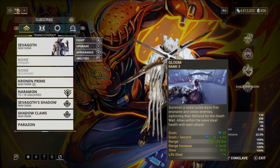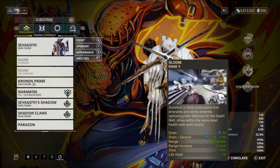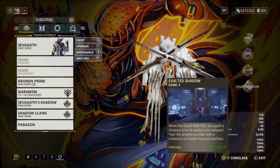You want to always have Gloom on because it basically gives you health and slows enemies down. It also slows the acolytes down, so if you're having trouble with acolytes and farming Steel Essence, this is the way to go.